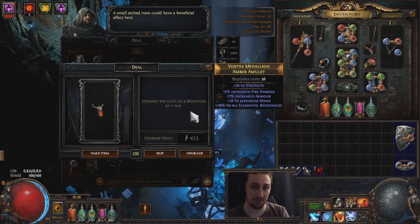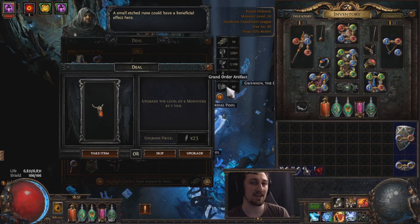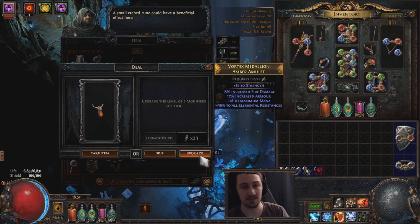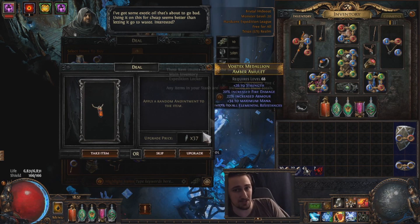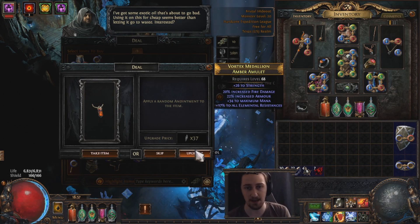He's offering to upgrade four modifiers — this upgrades everything, and there are only four modifiers. Another thing to look out for is the price. This is priced in greater order artifacts, which are the second rarest. Just keep an eye out and make sure he's not overcharging you — like 50 grand order artifacts for something that's only a small upgrade. That's not really worth your time. Look at this number — we're going to grab that and get T1 all res. We can add a random anoint. It's not that expensive, just a few greater artifacts. It's pretty unlikely to give me something good, but we'll take it.